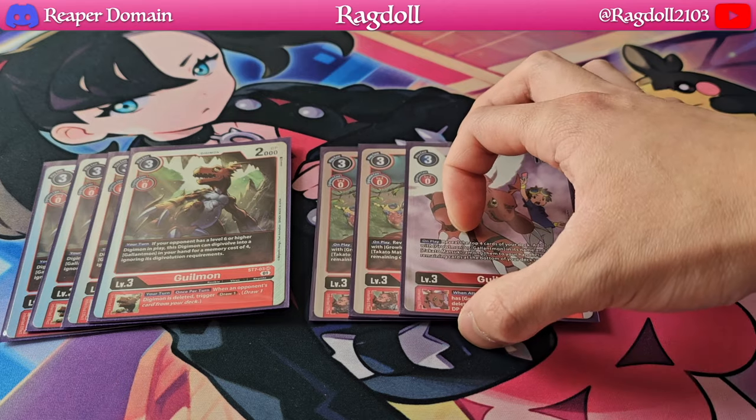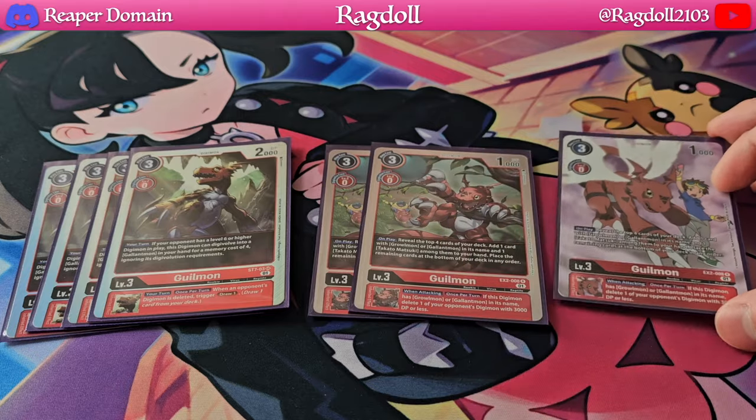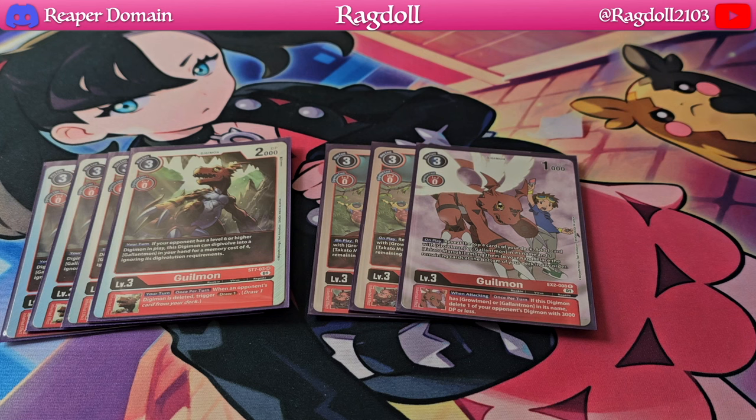For our other Guilemons, I'm playing the EX2 Guilemon — I managed to get one of the alt arts, which is fantastic. We're only playing three copies; we don't really need too many. It essentially allows you to add any of your Graumons, Gallantmons, or your Tamer Toccato from your deck. It's a nice addition. When attacking, you also get to delete one of your opponent's Digimon with 3000 DP or less, which kind of prevents that whole rookie rush.